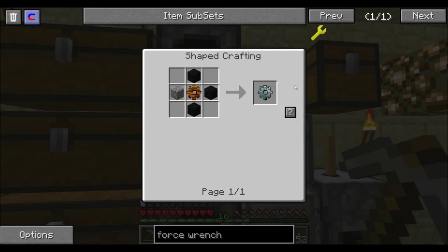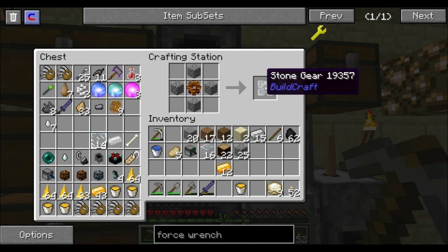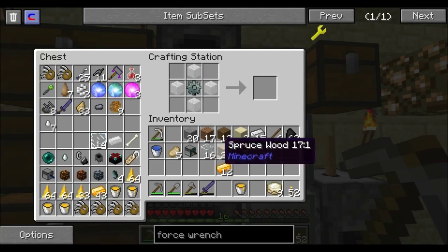To make the Wood Gear it's pretty easy — you start out with sticks and basically place them in a diamond shape. That gives you a Wooden Gear. Then to upgrade it to a Cobblestone Gear you do the same thing and throw cobblestone around the outside. Then to make a Force Gear you throw Force Ingots around the outside of that.